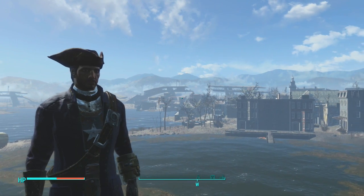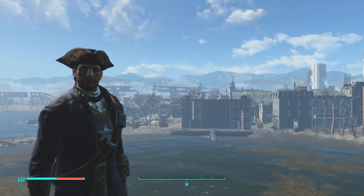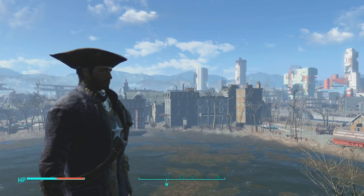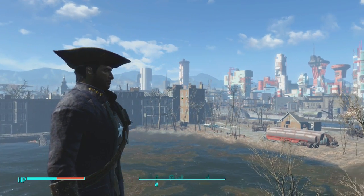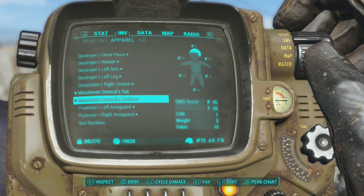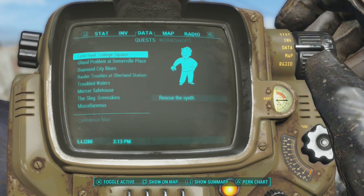Greetings and salutations, rest of humanity and possibly aliens. It is your boy FreakeasyGaming coming at you guys with another unique armor guide for Fallout 4. Today I'm going to be showing you guys how to get the General's uniform along with the General's hat. These are two nice unique pieces of armor in the game and I absolutely love them because they make your character look really cool.